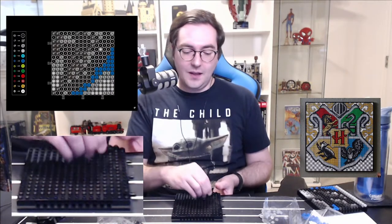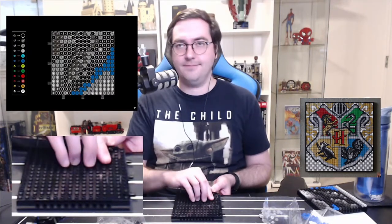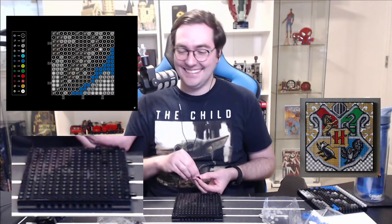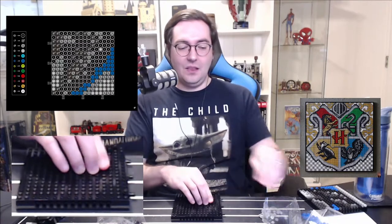Whenever I can I like to do the black studs first. Now with the Ravenclaw portion, so much of this is that black color where we're filling stuff in and making — right now — the raven. Unfortunately not an eagle, we're making the raven. There are a lot more of those black pieces than there are when we're just outlining stuff.